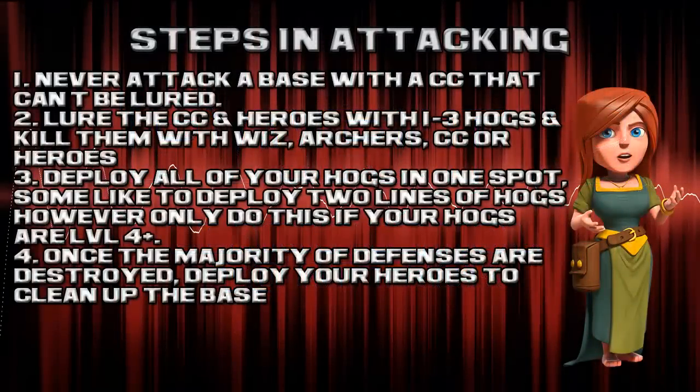Before we start attacking, there are a few rules you must follow in order to attack well and get three stars. Number 1: never attack a base with a clan castle that cannot be lured. Also, beware of bases with funneling, as the funneling will definitely take out your hog riders. Number 2: lure the clan castle and heroes with 1-3 hog riders and kill them with wizards, archers, clan castle troops, or your heroes.